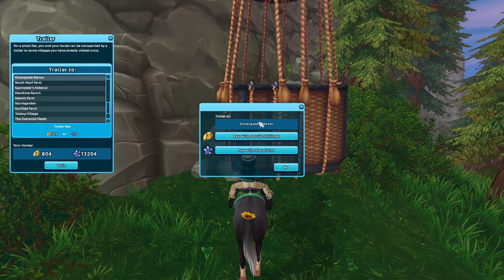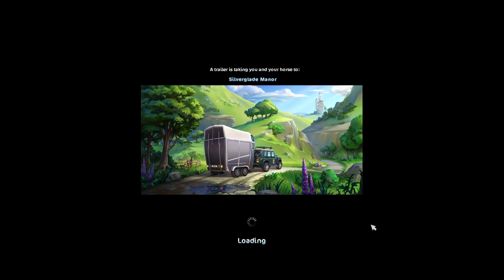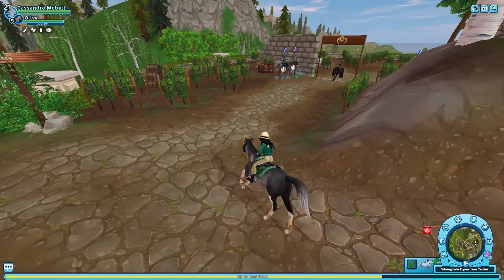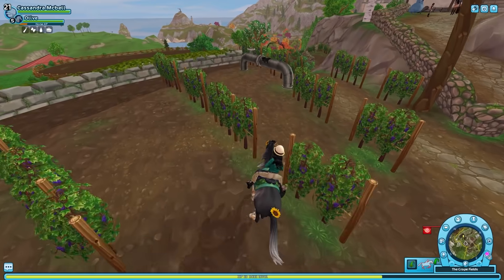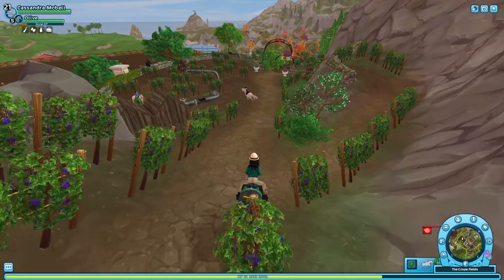I don't know if you guys know this about me but I actually love equitation — I think it is just really cool. I was watching some of the real-life equitation races and they just look so cool. They're really fun to do in Star Stable because it's different to just a jumping race or just a cross country race — it's like its own special little thing.